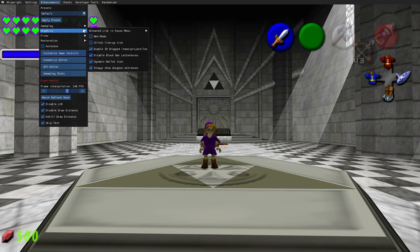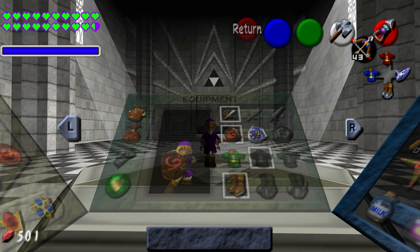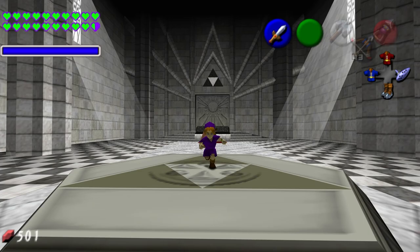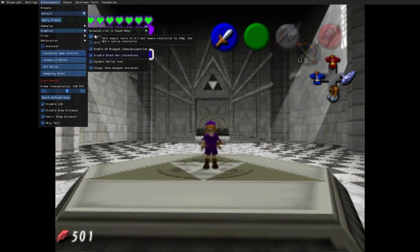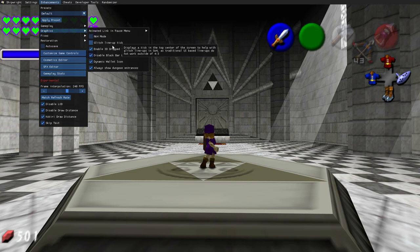In graphics, animated Link in the pause menu is a really cool feature — you can have custom animations in the pause menu, and I have it set to random so there's a different animation every time I open it. I use this sometimes to get thumbnails for my videos. There's also a Nintendo 64 mode which makes the game look exactly like the original — just look at that difference, it's insane if you want a more nostalgic experience.